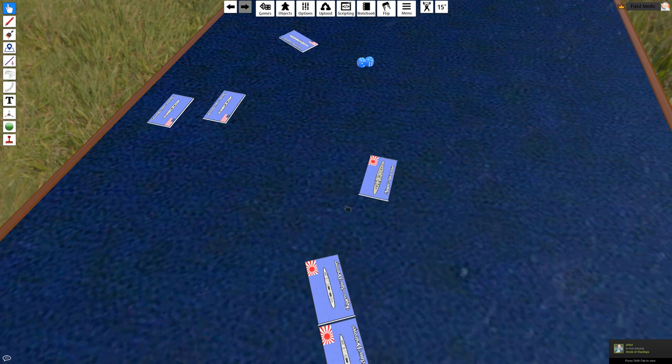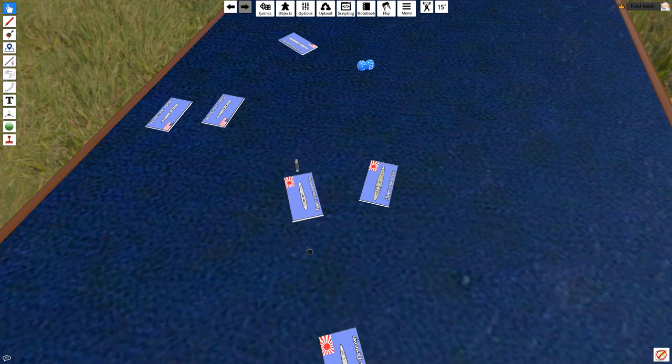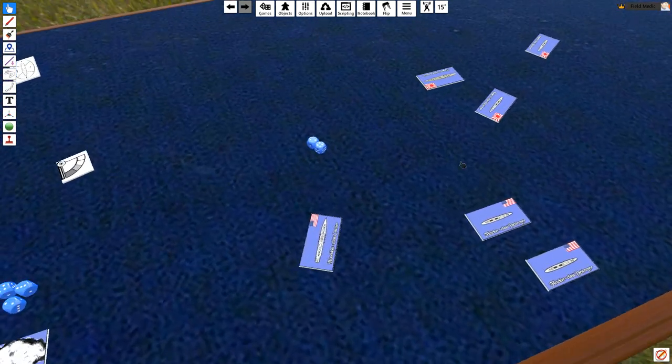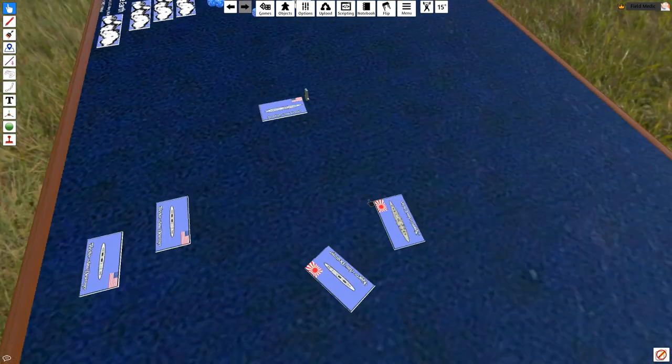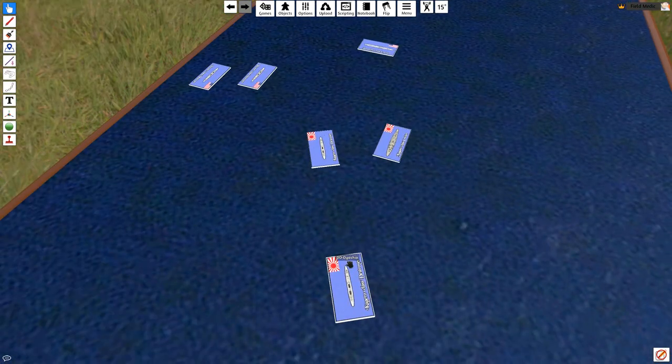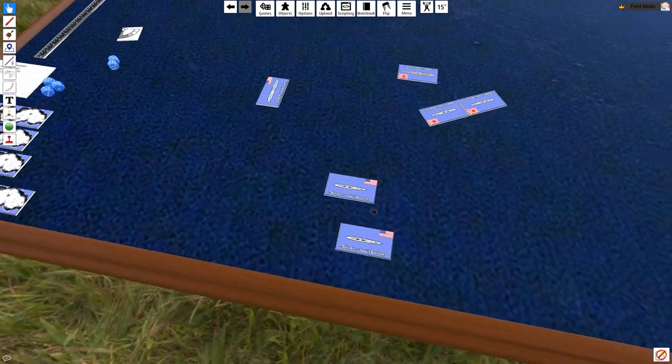I know my torpedoes are amazing, so I'm going to try to employ them against the Fletcher. Doing a straight-up 7-inch move. The Americans get to go again — I'm in trouble, so I move my 3.5, get two clicks, then move my other 3.5 so at least my speed is up. The other Japanese destroyer doesn't really have a shot but moves up and stays in formation. Now we attack.